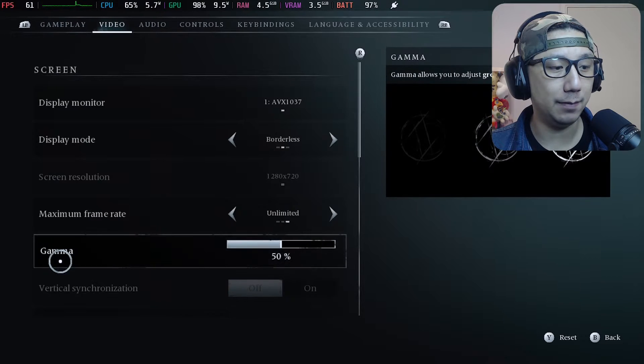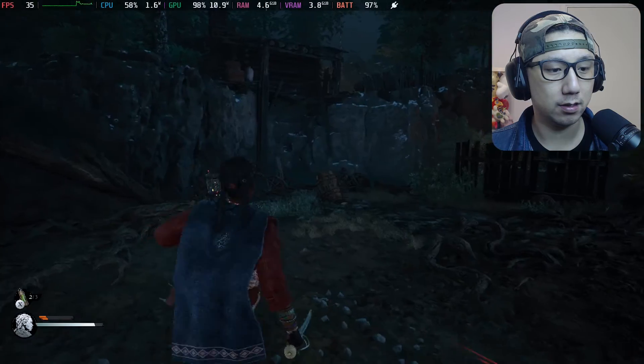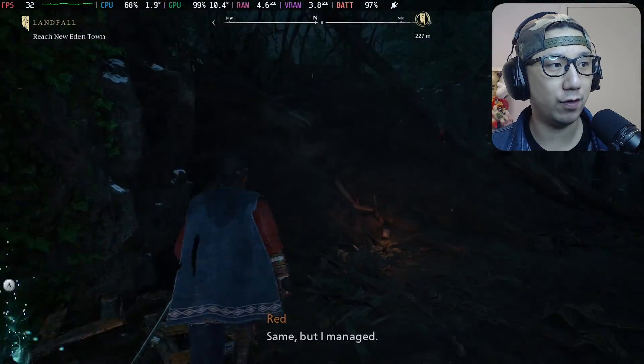Let's check out the medium preset — go to graphics preset, set it to medium, and see how it does. With medium settings we get like 30-ish frames.